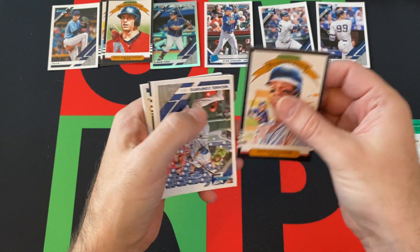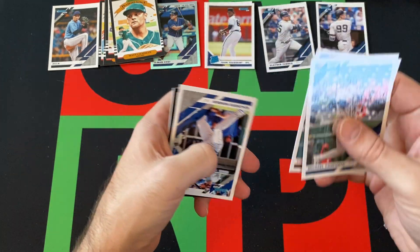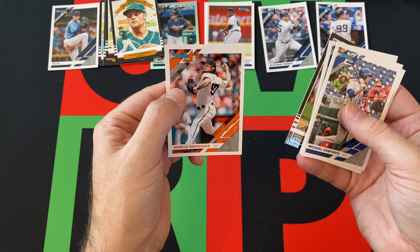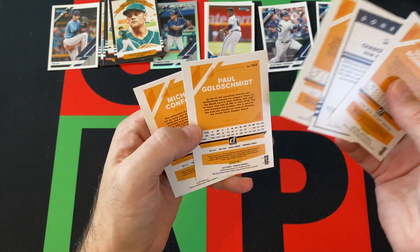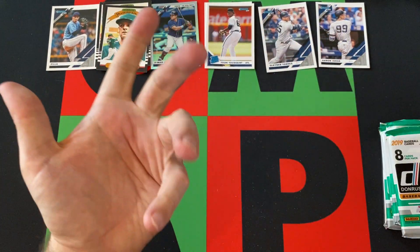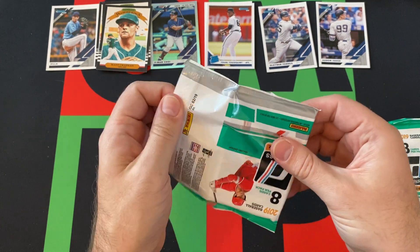Next up we got Mitch Hanniger Diamond King, Michael Conforto, Paul Goldschmidt, Max Chapman Diamond King, Tukey Toussaint rated rookie, Aldoberto Mondesi, Chance Adams 85 Design, and Derek Rodriguez rounds things out. In 2018 it was easy because the ball was filled in — if the ball was filled in it was a variation and you got one per pack in the blaster. But for 2019, I don't know.